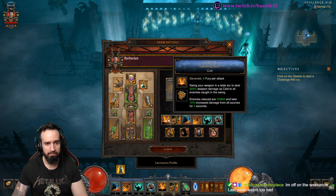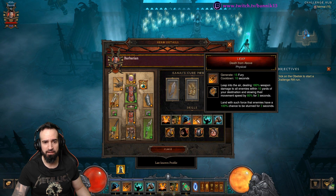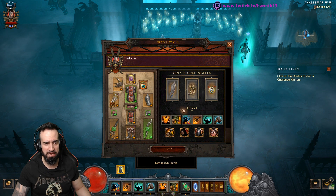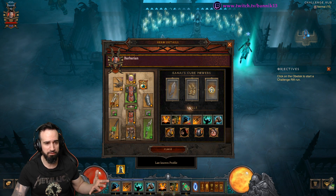It's L.O.N. So the skills we're using this week: Cleave, Bash, Rend, Leap, Call of the Ancients, and Hammer of the Ancients. No speed or furious charging here to make us move quicker throughout the rift.